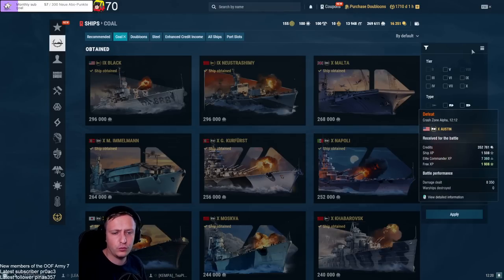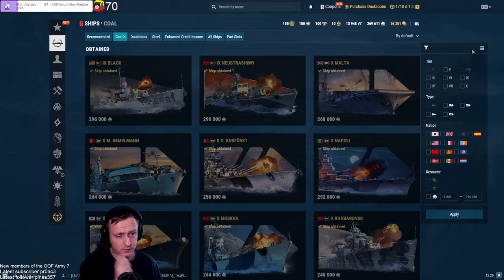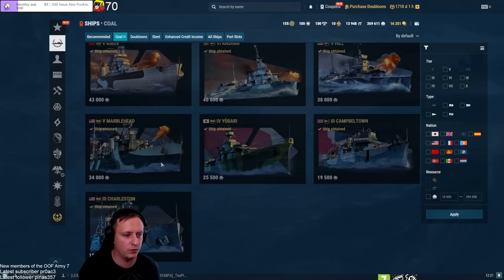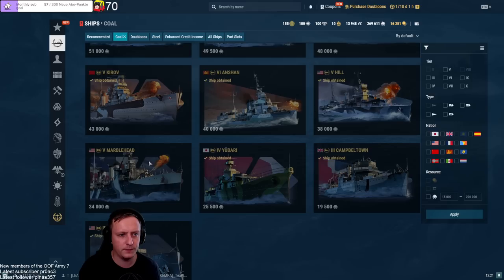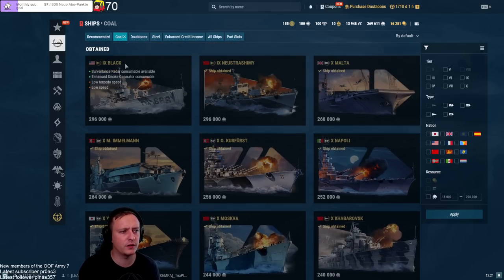Welcome Twitch, welcome YouTube to our last guide regarding ships. We have done steel ships, we have done research bureau ships, and now we're going to go over the third part which is coal ships — which coal ships are recommended, the pros and cons, what you could spend your coal for, what you shouldn't. We're going to go over each of them, although I'll speed it up a bit for the tier 5 to tier 3 coal ships because they're not that important. We're gonna start with the Black.